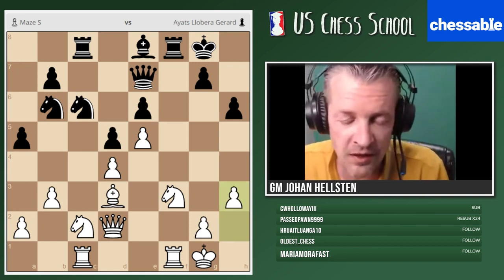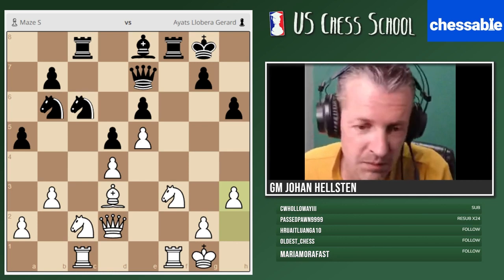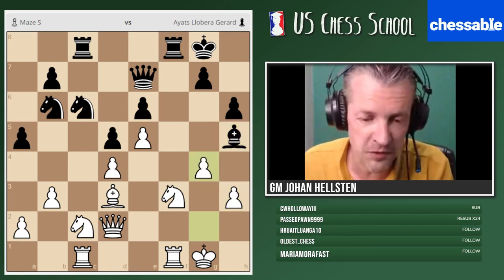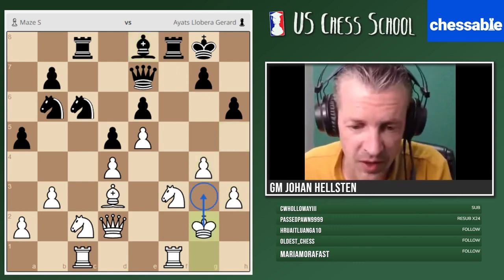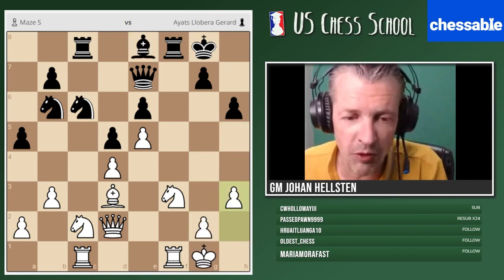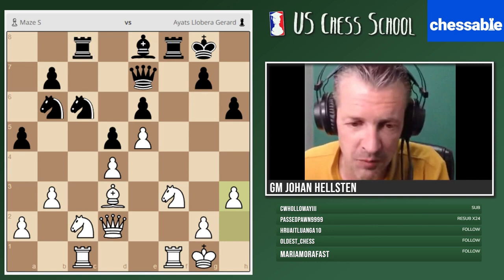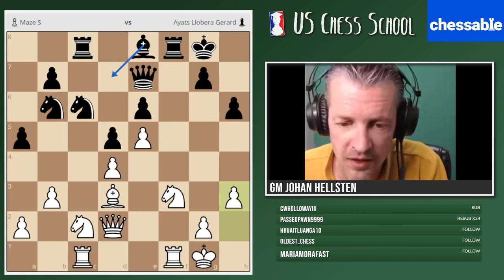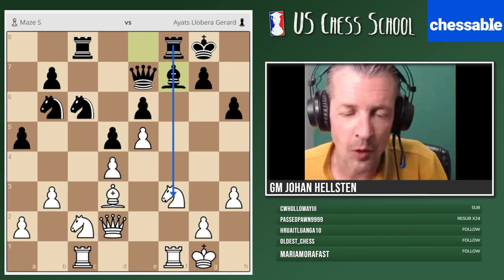One thing you notice among strong grandmasters is that they think a lot about what the opponent would like to do. He noticed that black's only plan was basically bishop h5, which is no longer good here — we'd enter the previous variation with a lot of extra tempi, forcing the bishop back. After h3, it was not easy for black to find a good move because the bishop can't go there, the rooks are disconnected, and psychologically it would be very difficult to go back with the bishop.